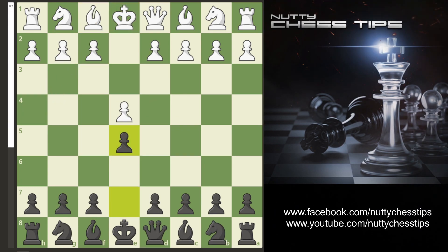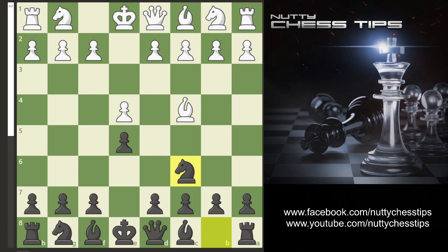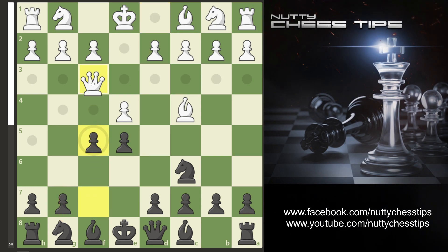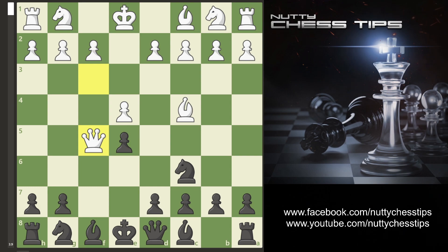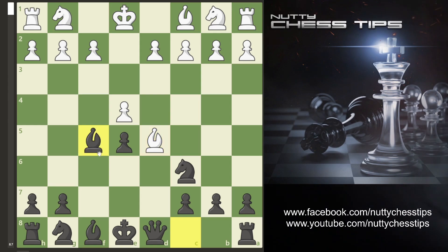Now what if your opponent goes bishop c4 on move two? Again, I recommend knight c3. If they move the queen to f3, instead of moving the knight, what I recommend here is go f5. If they take with the queen we have this lovely move d5, and obviously if your opponent is just concentrating on the bishop trying to get the quick checkmate and they take, we simply take the queen and we're winning.